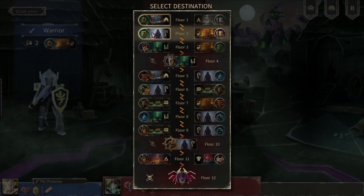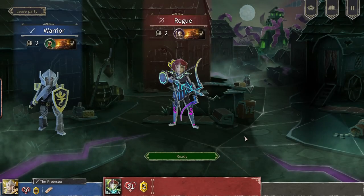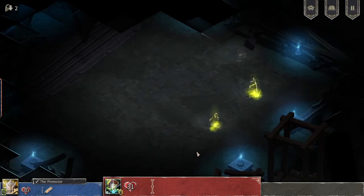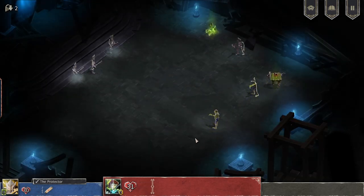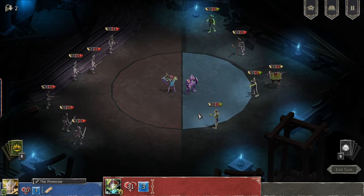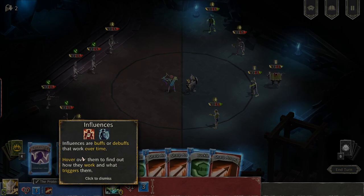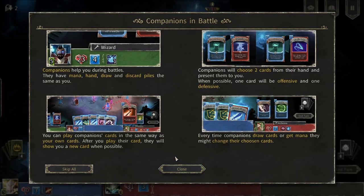Guarding a smithy where you can upgrade your cards. Guarding the sage where you can remove cards from your deck — I don't want to remove anything yet. That's a lot of enemies. So now we have two halves. Influences are buffs or debuffs that work over time — hover over them. That's a lot of stuff.